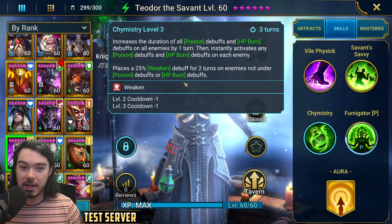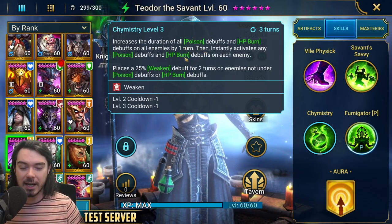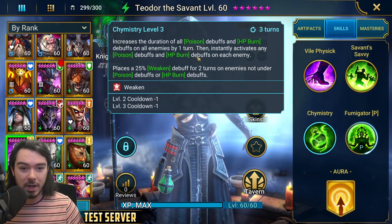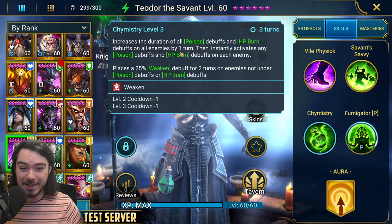I really underestimated this when I first read it. I was just seeing it as: okay, he extends all the poisons, then he activates all the poisons — one tick, pretty cool. I wasn't thinking about the fact that this is basically a Sissia A2 with an AoE HP burn activation. So we're going to see him in the spiders — he's going to be nuts.